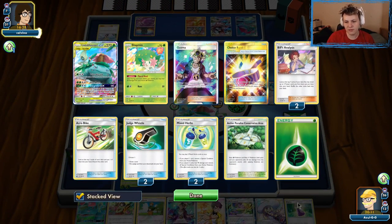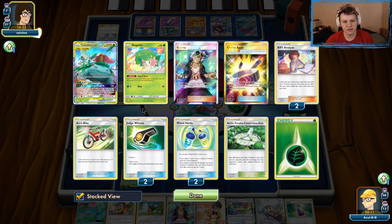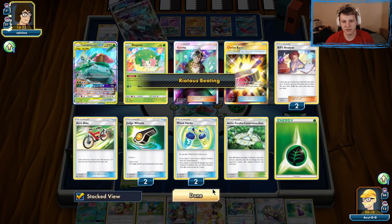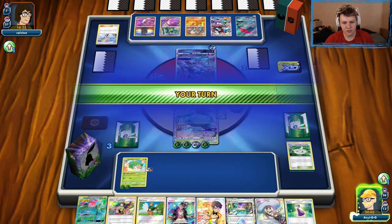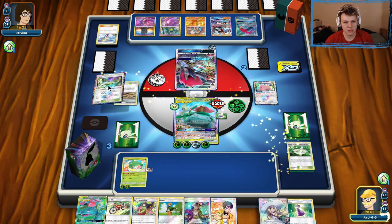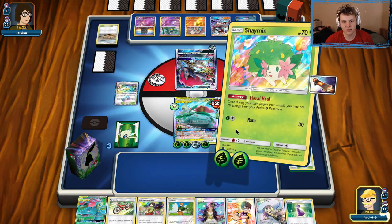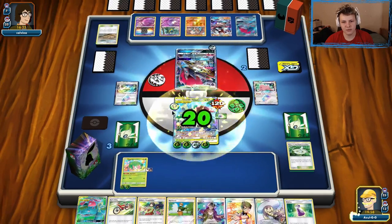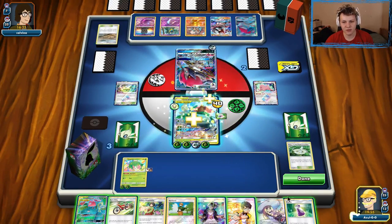I haven't really played too much with this build yet, but I really like it so far. The Mixed Herbs plus Bills Analysis combo works really well to get the healing off. This heavy Potion build — this is the first time I've ever played around with a heavy Potion build. It still has the standard four Judge Whistle, four Acro Bike to get through the deck pretty aggressively. A lot of my games so far have been against Blacephalon, so those did not last very long.